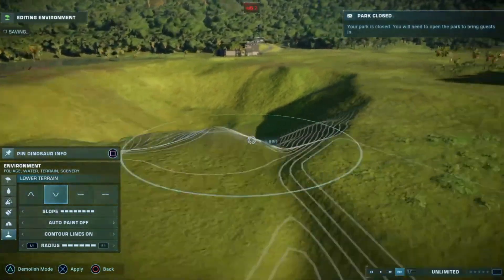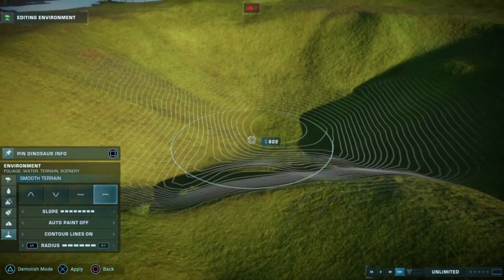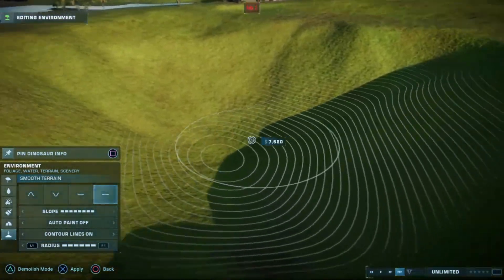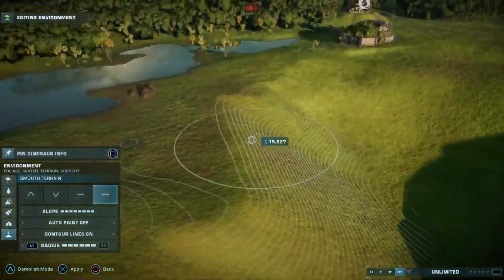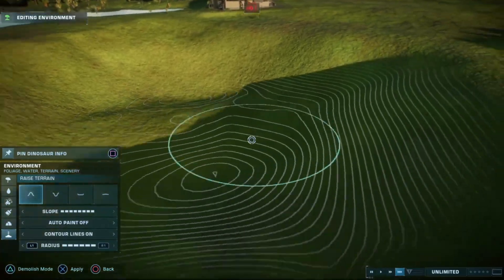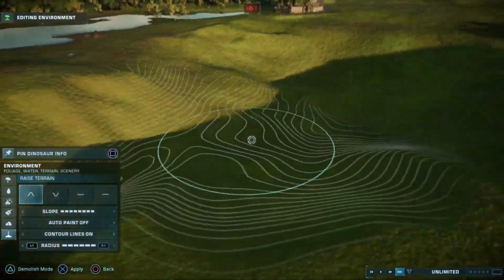I found the slope was a little bit too steep, so I raised it up slightly, made the slope a bit less angled, and I had a big enough flat surface area to lay down the water.